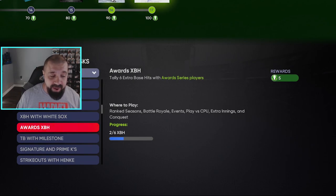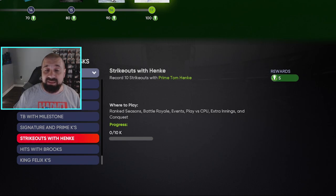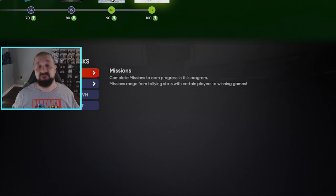Then we have the various program missions. Fun fact: I was finishing up a game right when this program went live and I must have got two extra base hits with Award Series players because they counted in this milestone without me even knowing. So put Award Series players on your team — extra base hits in any game mode give tokens. There are also 20 total base hits with Milestone players, 15 strikeouts with Signature players, and once you unlock Tom Henke, 10 strikeouts with him gets tokens; eight hits with Brooks Robinson gets tokens; and 12 strikeouts with Felix gets tokens.